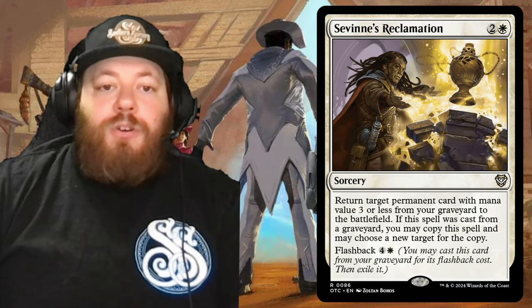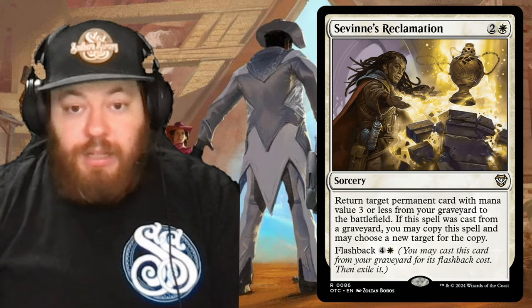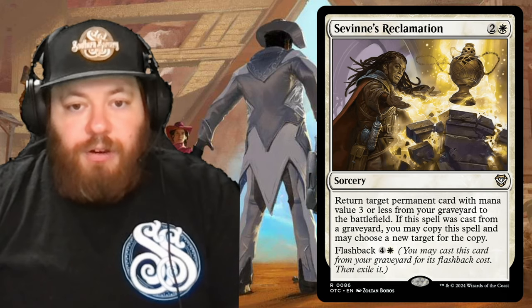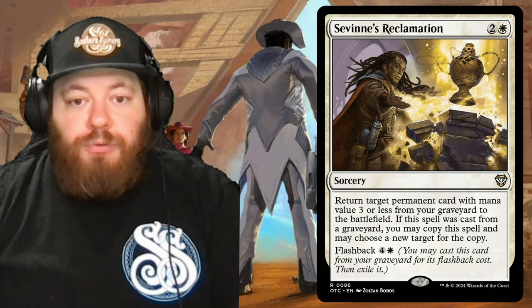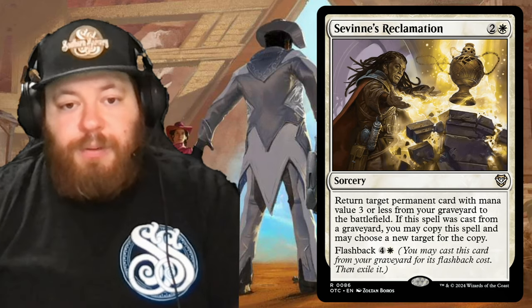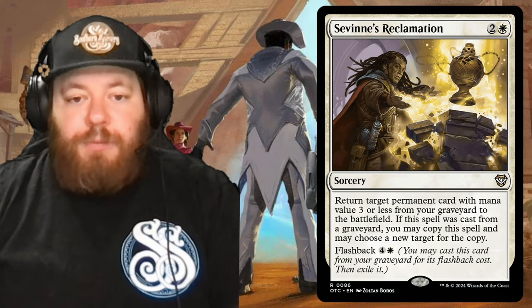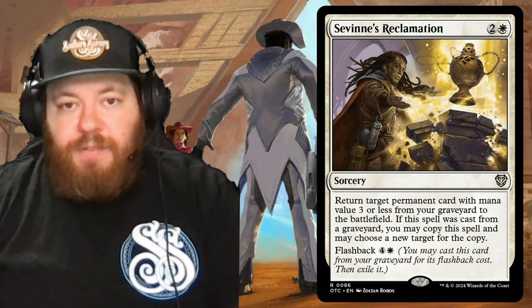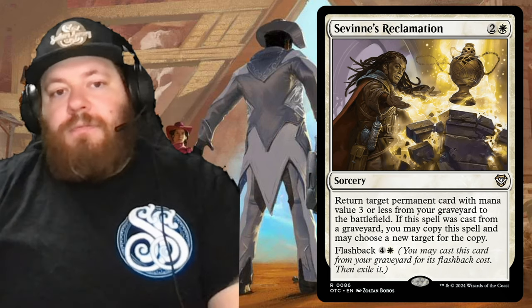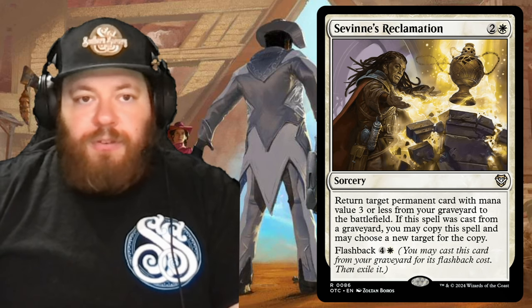Then we have Savai's Reclamation — two and a white for a sorcery. Return target permanent card with converted mana cost three or less from your graveyard to the battlefield — this can be a land. If this spell was cast from the graveyard, you may copy this spell and choose a new target for the copy. It has flashback: pay four and a white to cast it from your graveyard, then exile it. A pretty cool card to get lands back cheap or recover something that was destroyed.